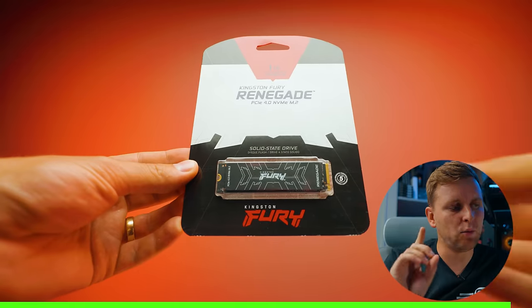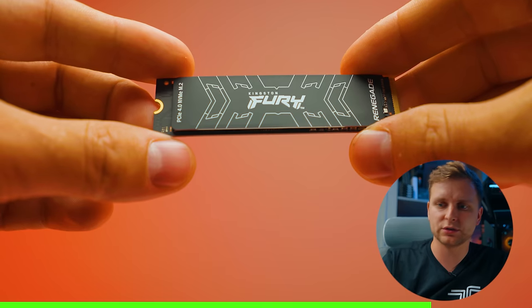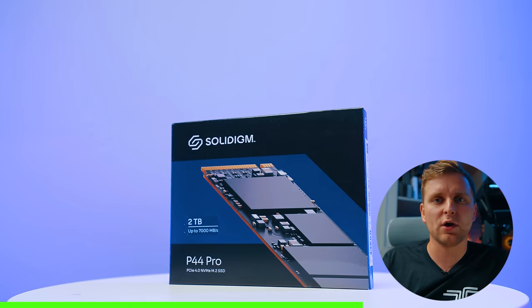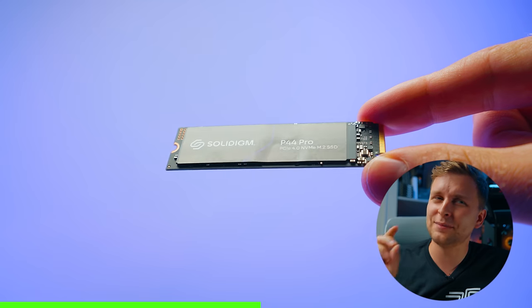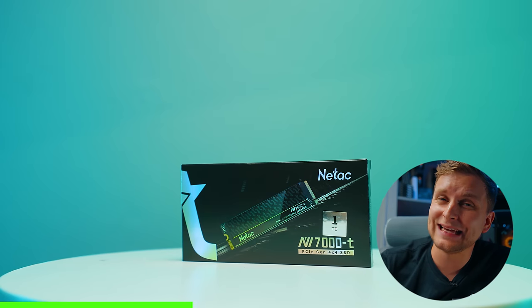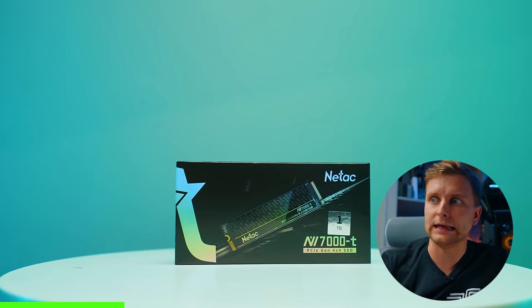SSDs for creators. Number one: when building a creator PC, don't pile everything on one SSD. Don't just get a 4TB OS/project/archive/cache drive — go find out how to separate your workflow into OS, projects, archive, and cache drives. Number two: if you work with large files, make sure your terabytes written (TBW) spec actually satisfies your workflow. Number three: when plugging in SSDs, don't plug them into the wrong slot and handicap other things like losing PCIe lanes for your GPU. Read the manual for where to plug the SSD in, especially with Gen 5 SSDs.